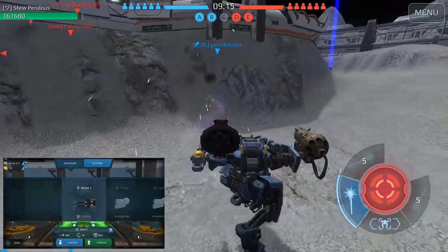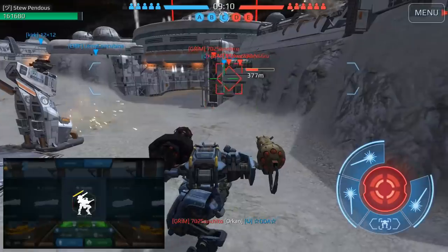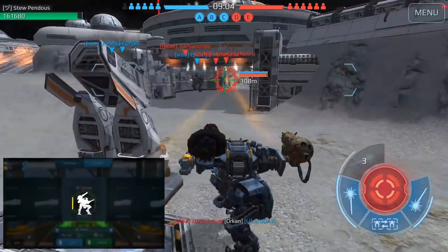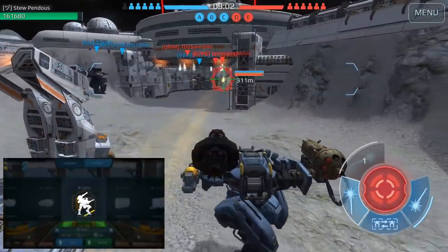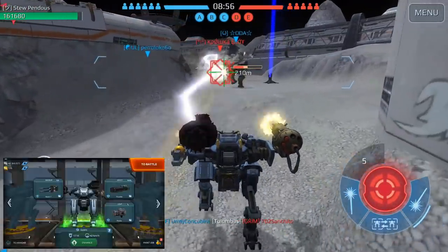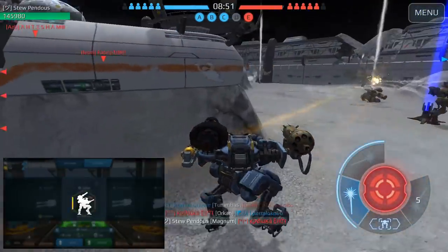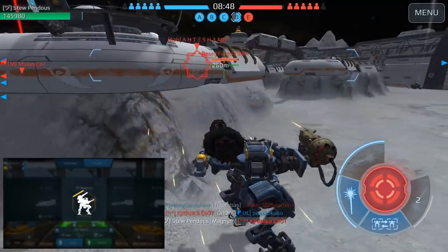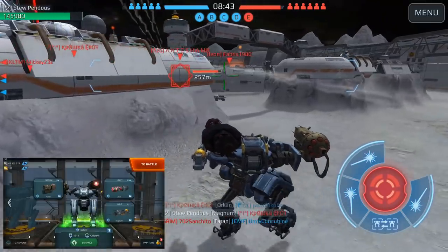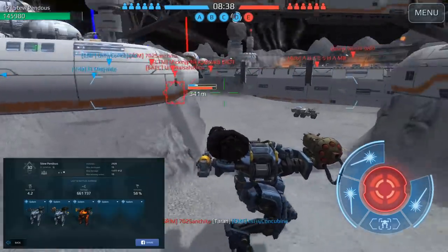Anyway, this is the full Golem hangar we've been talking about for a while. It's actually incredibly easy and cheap to upgrade a Golem — upgrading to level 12 is like upgrading anything else in the game to level 9 or 10. It's very doable. The level 12 upgrade is 7 million silver, which is like a third of what most end-game things cost maxed out.